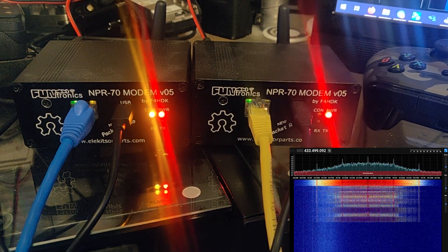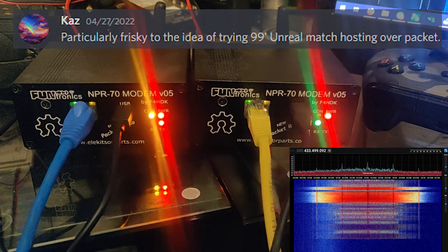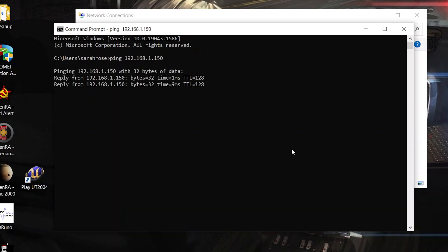I've been wondering what I could do with a link like this, and a viewer posted an interesting idea: what if we hosted an Unreal Tournament 99 game over the 70-centimeter amateur radio band? To give this a try, I set up two NPR70 modems — one as a master on my switch, and the other as a client connecting to my Windows 10 laptop. I'll open up a command prompt to confirm I can communicate via TCP/IP over to a computer on the master side of the network.